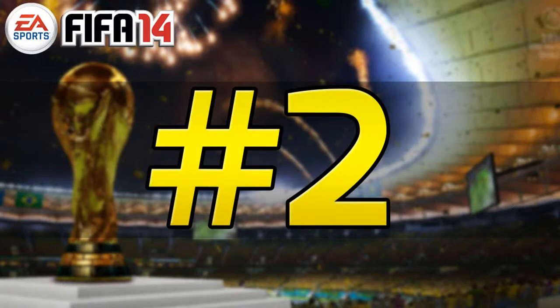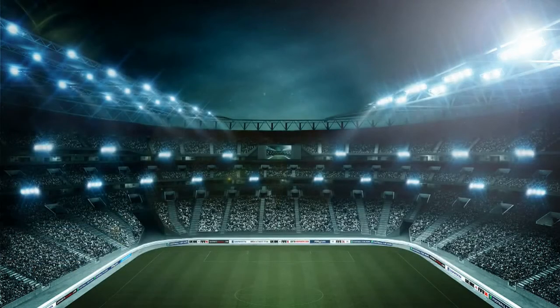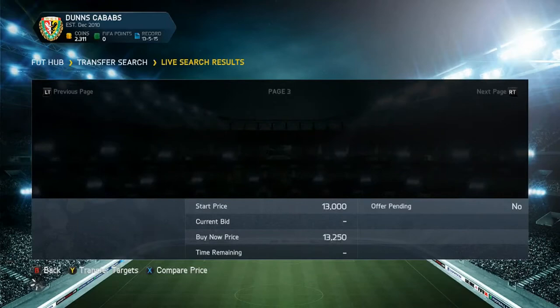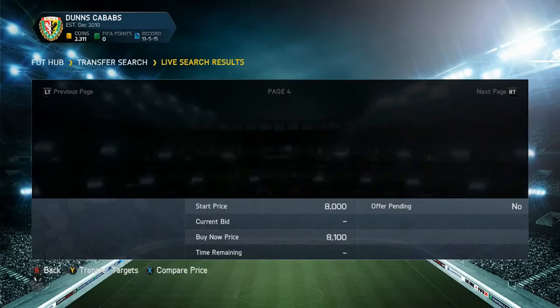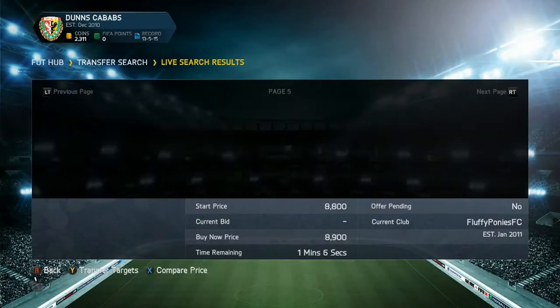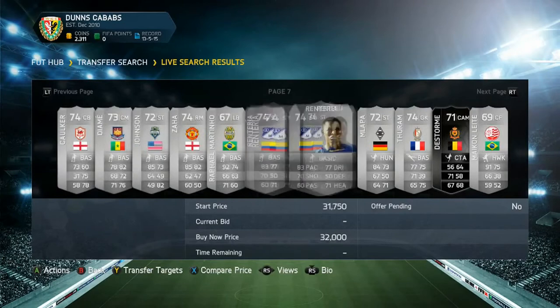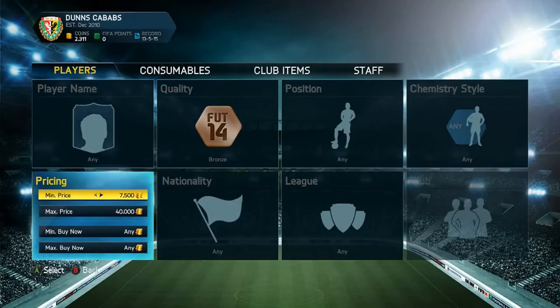Coming in at number two, this is actually two methods in one — silver and bronze in-forms. This method is absolutely fantastic if you haven't used it yet. For silvers, set a minimum price of 8k and max of 40k. You won't find too many deals, but as you can see in some of my past videos I've made amazing profits off silver in-forms. Silver and bronze in-forms aren't as popular as gold in-forms, and gold in-forms are harder to trade with this year compared to last year.